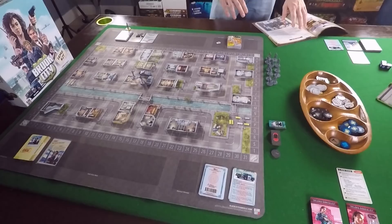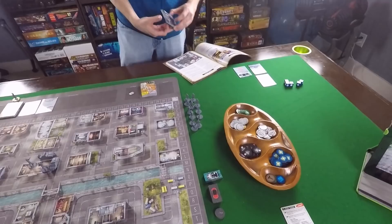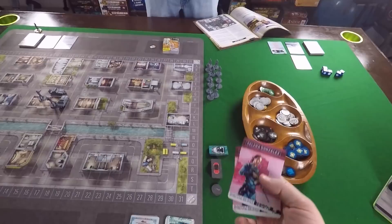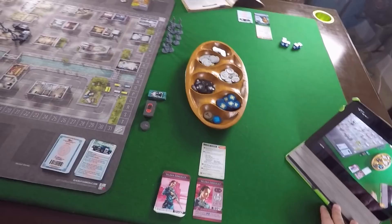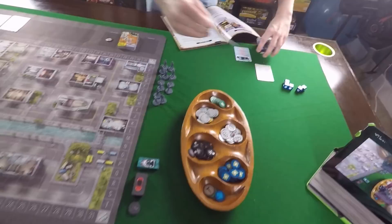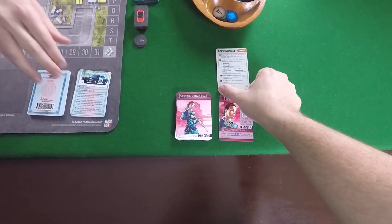We're going to put card slots in those extra spaces, but those won't be in the board itself. Second, we choose our cops. In our demo kit we have Gabe Fulton, who I'm going to play as, and Brady over there has Selena Gonzalez. The game plays one to four players, but our demo kit just has two cops to give you a taste. You shuffle up your cop deck and pull out your cop character card, which has your stress value and basic ability.